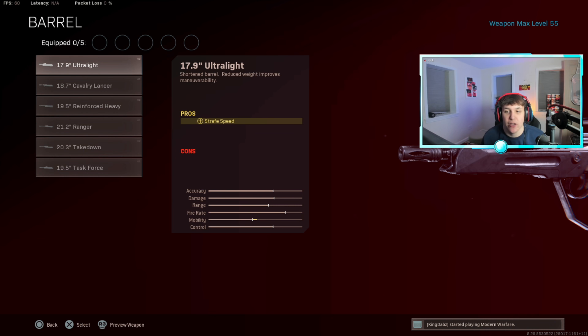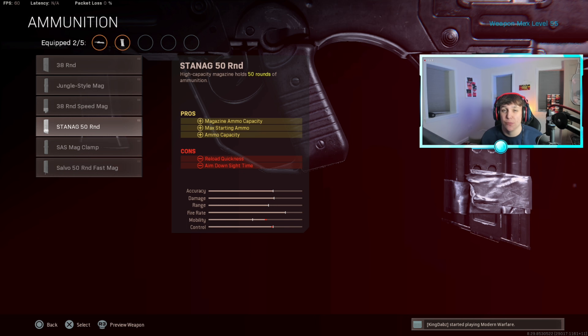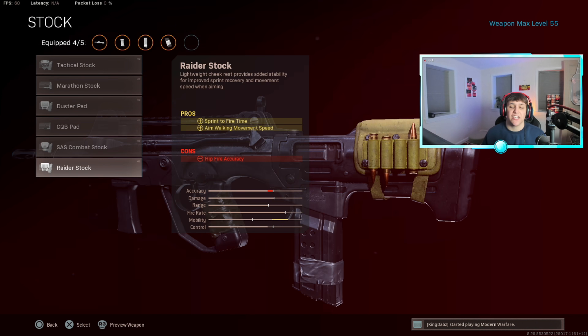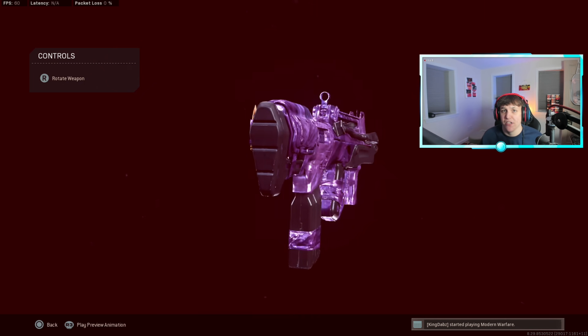For the FFAR class: the 17.9 Ultralight barrel is extremely good for straight speed and increased mobility. The Infiltrator Grip is great for movement speed, shooting move speed, and aim walking movement speed. Since the fire rate is super fast, the 50-round mag is definitely the way to go. The Serpent Wrap for ADS time, losing a little sprint-to-fire time. Last but not least, the Raider Stock for sprint-to-fire time and aim walking movement speed — a super aggro FFAR build.